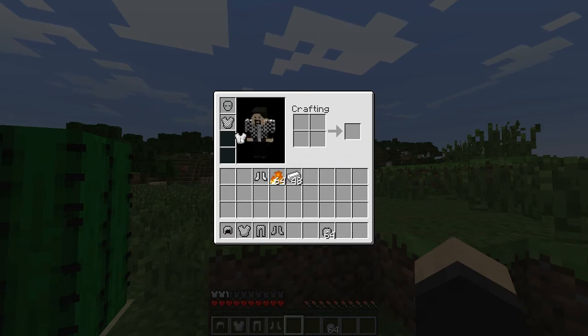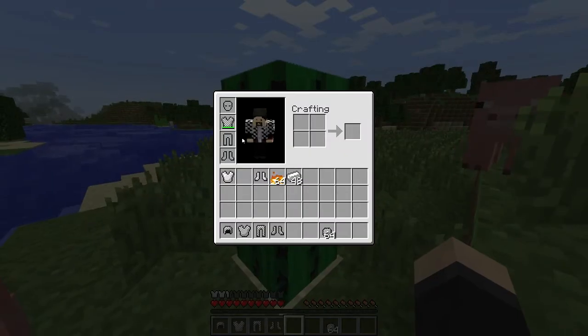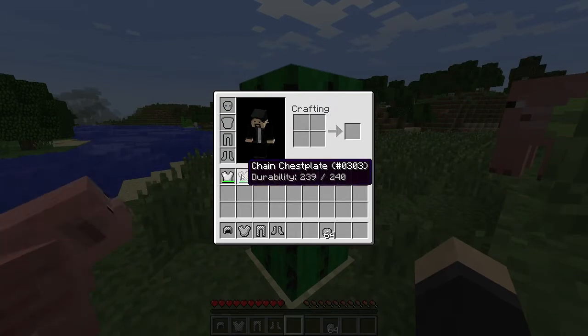Another comparison is that the iron chest plate is only half more, so it's not that much better. And another thing to note is that using this handy cactus — if I do that real quick — you can see that both iron and chain have the same durability.